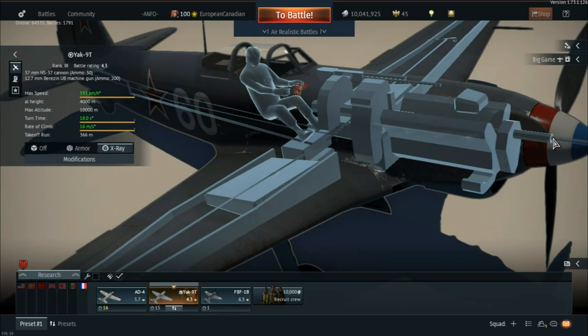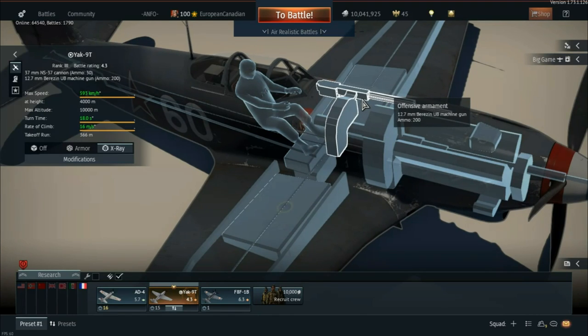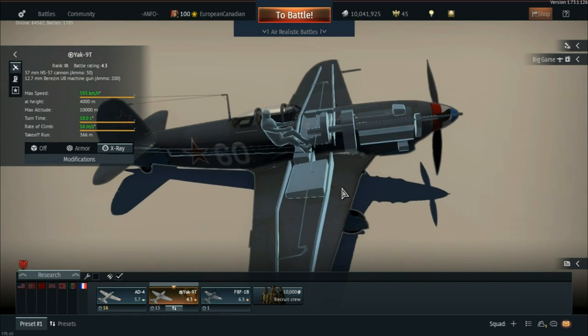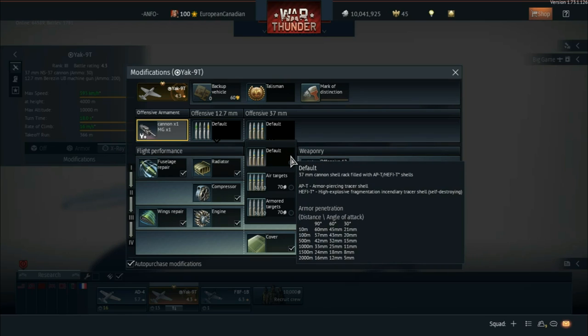In the x-ray view, it has the 37mm mounted in the nose and also the Klimov VK-105PF 12-cylinder inline with 1200 horsepower — a pretty powerful engine. It also has the offensive 12.7mm with only 200 rounds. Very reminiscent of every other Russian aircraft: pretty big guns, not a lot of ammo. Because it's premium you get all of the modifications for free, but if you're grinding out the Russian version in the normal tree, go for flight performance and survivability first. Focus on survivability — get cover before engines and wing repair if you're able to. You don't really need the offensive 37mm belts, because the AP-T and HEF-T does a lot of damage anyway.